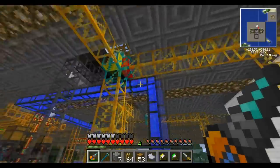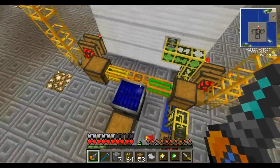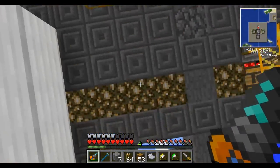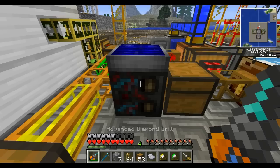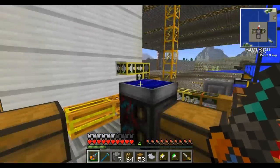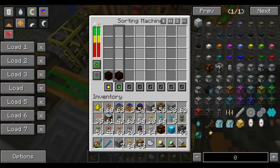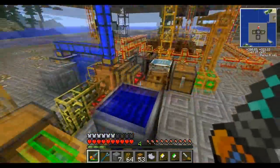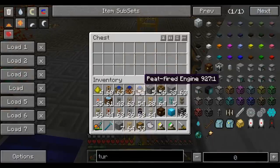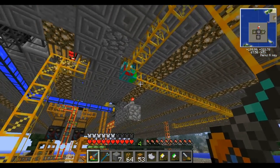Over here we have these chests, and there's another solar panel and another sorter. What we have here is a sorter with colored pipes, because I want to send hummus equally to both sides. The sorter sends hummus to both sides into chests, which then put it into regular buildcraft pipes so it can run back through the same system that handles all our resources.